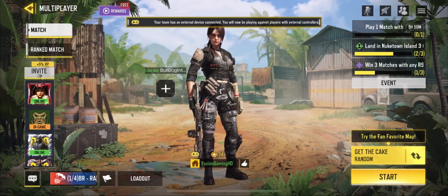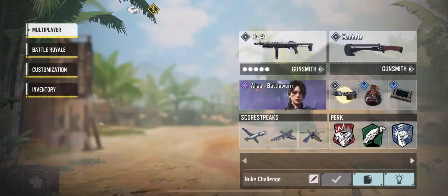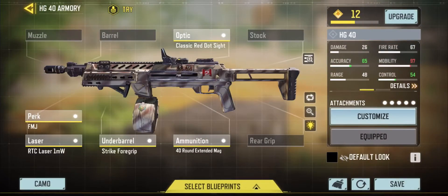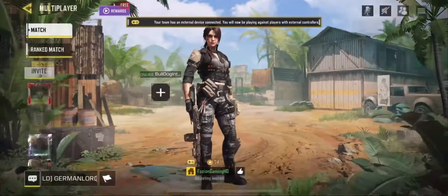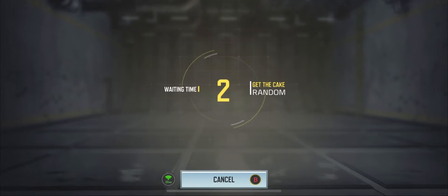What is going on guys, welcome back to the channel. Today we have the sixth video in the new series where we try and get a nuke with every single gun in Call of Duty Mobile. As you can see, we're using the HG40 — showing you all the attachments we're currently using. The game mode we play is called Get the Cake, it's very useful because they are long games, and when you're trying to get nukes, that's what we need. We finished the game doing 70 to 4, so it's an extremely good game.